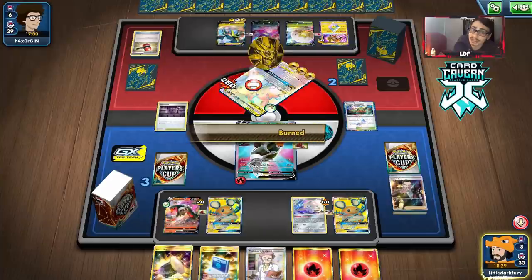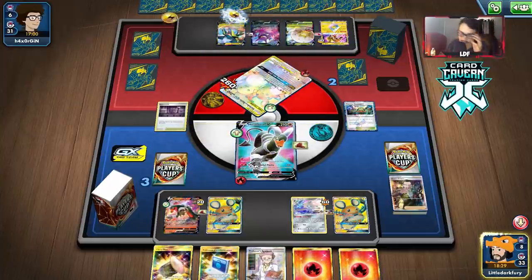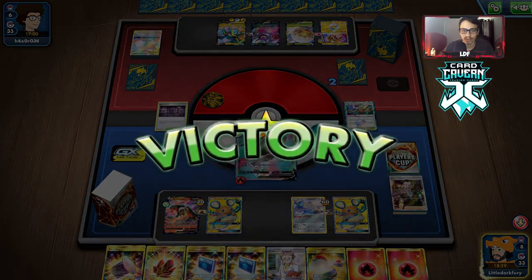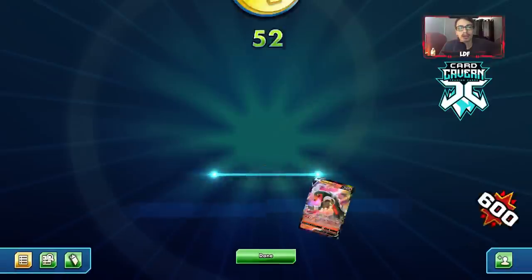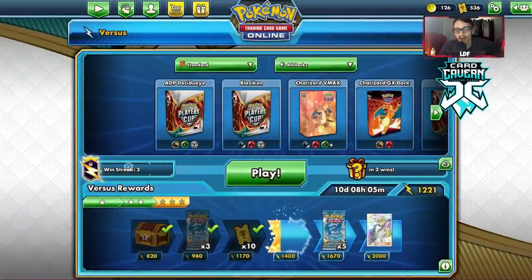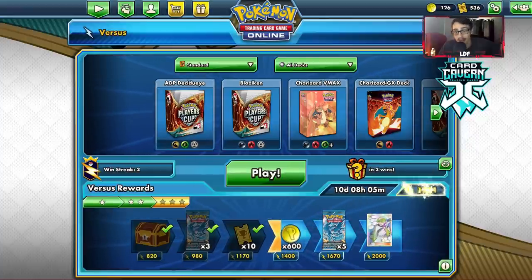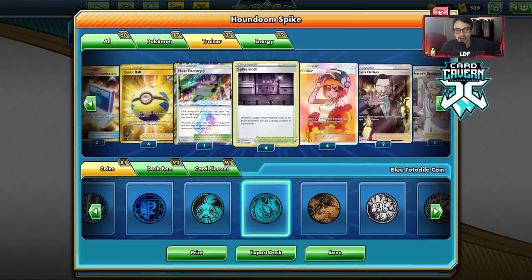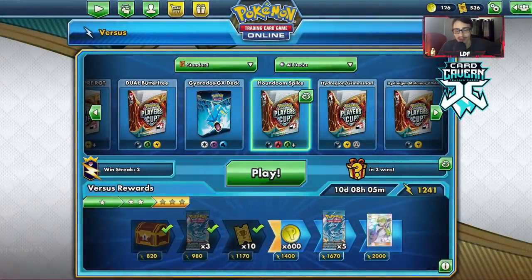We drew pretty poorly throughout the middle of the game. Last Switch and Fire Crystal being prized kind of sucked — would have been nice to have Fire Crystal when they went for the Lightning Ride knockout. We really needed to get energy to go with those Welders, and we don't have Giant Hearth because we played Spike Mouth. I could see Heat Factory getting cut from the deck for Giant Hearth — I honestly wouldn't mind that.